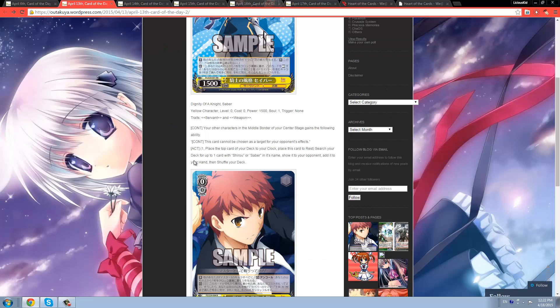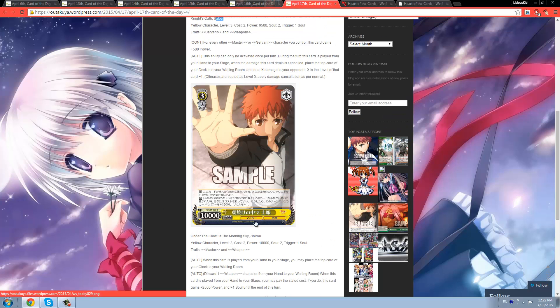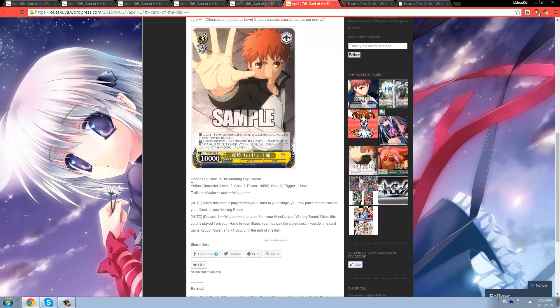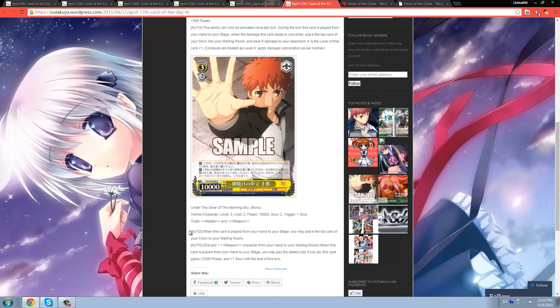She has Saber in her name, so you can even grab her with the level 0 we saw last week. She's Servant, so she works with all the Servant Synergy. High power and a very strong second ability — can't go wrong with this card. Lastly, Shiro — 3/2/10k R, Master and Weapon. He's a level 3 that's just an R. When played from hand to stage, he heals. He has another effect: when played from hand to stage, you may pay cost — discard a weapon card. If you do, he gains +2500 and +1 soul for the turn. His trait and healing ability are already pretty solid.